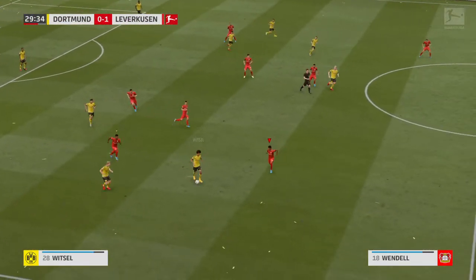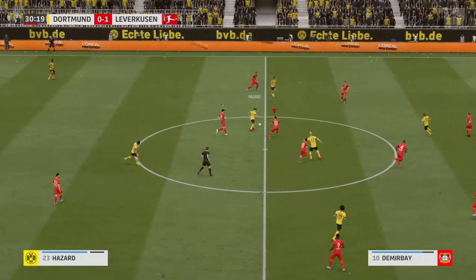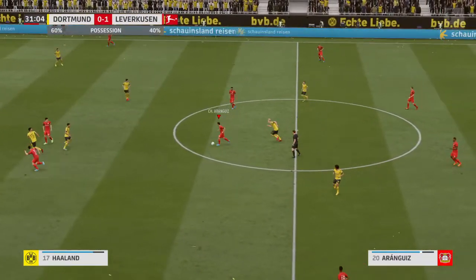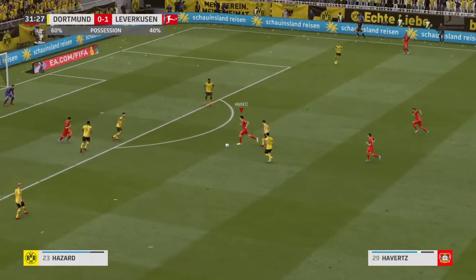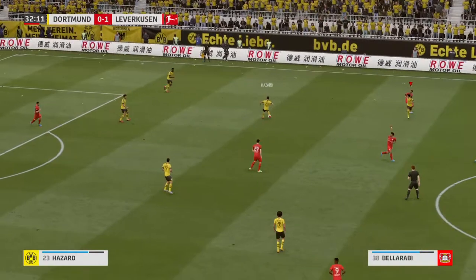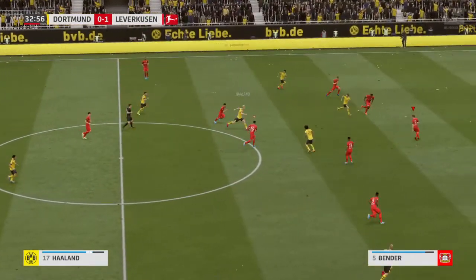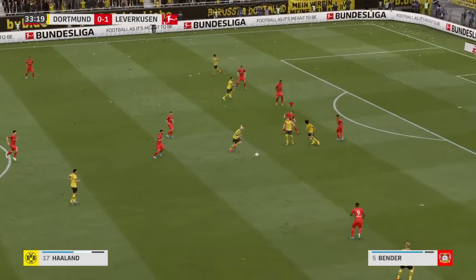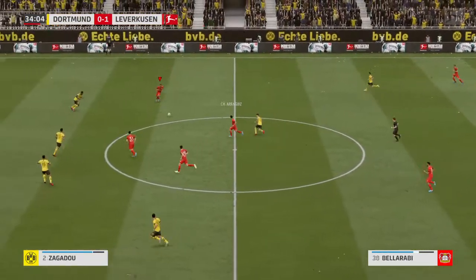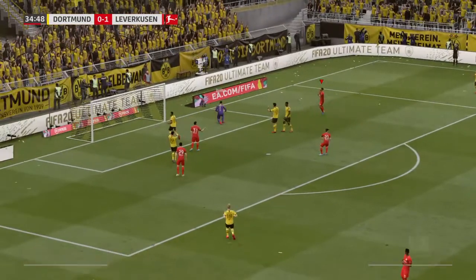Good run towards the near post, Koffer defending under some pressure. Axel Witsel — certainly wanting to find a teammate but he's just found an opponent. As you can see, the visitors are doing a great job shutting up the possession. Simple ball to goalkeeper Birky. Hazard, Mario Goetze, Marco Reus — good screening and he's kept the ball. And he's finished it now — it's the ball for the keeper.